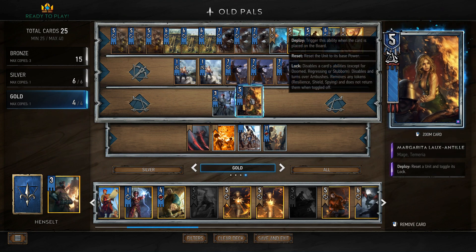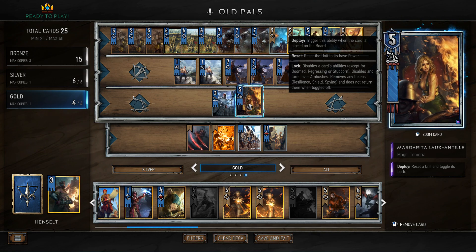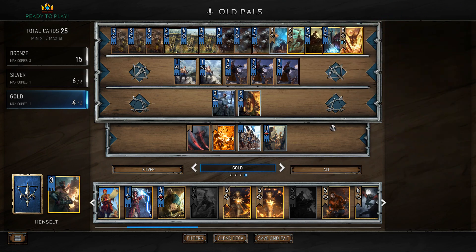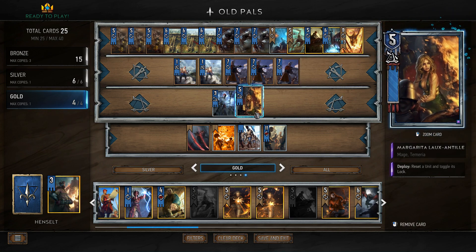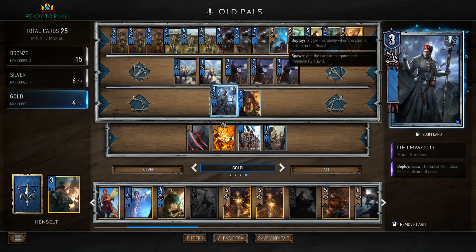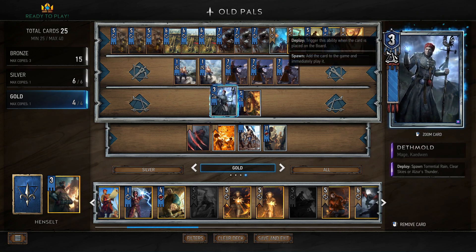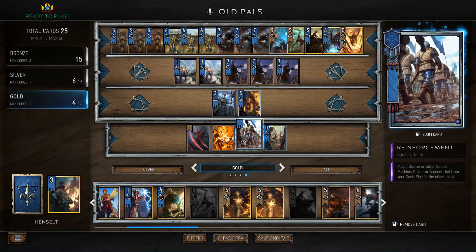We're running Margarita. She is just strong — locks are real good at all times. A big fear of this deck is Villain Trenton Mirth getting locked down. We don't want that to happen. We also don't want Ciri to get locked down. We've got Deathmold — just good value. He's got Elzer's Thunder, he can clear those skies, and he can put some rain down in fringe cases. We're running Scorch and Reinforcement, again for that thinning and consistency.